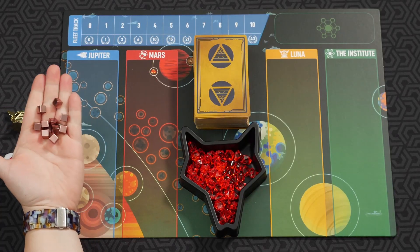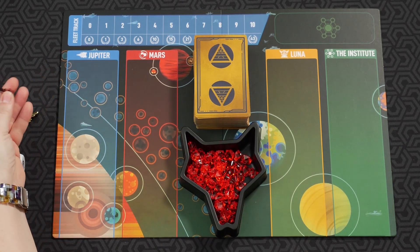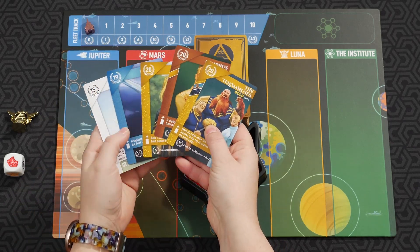Each player is given 10 cubes to keep track of the Institute, which is up here. You are also given one of these little spaceships to keep track of your fleet. And every person is also given five different cards.